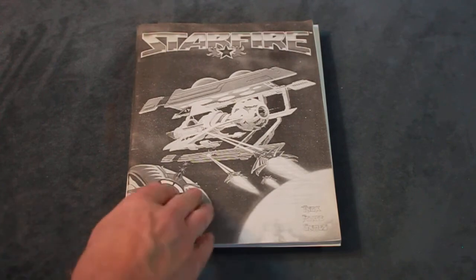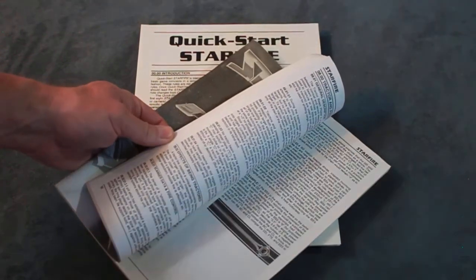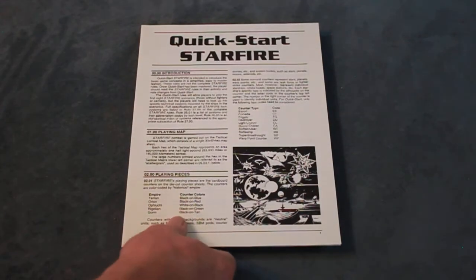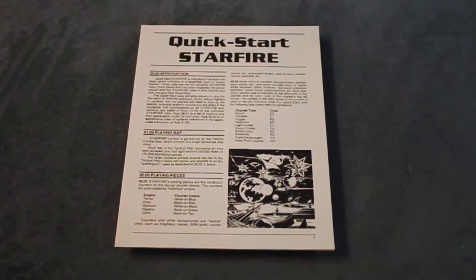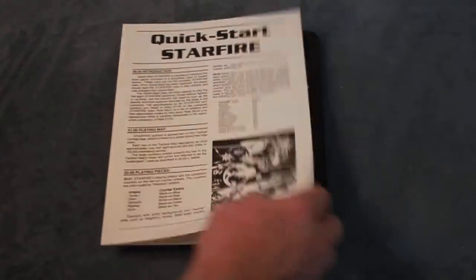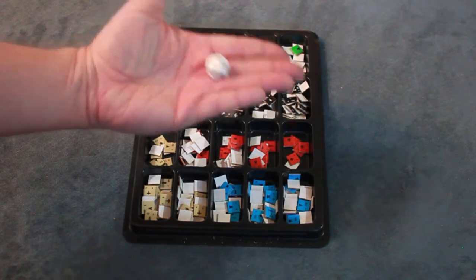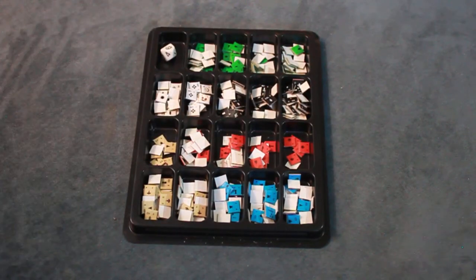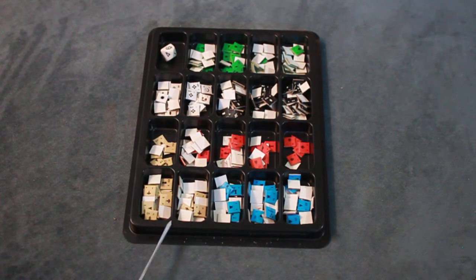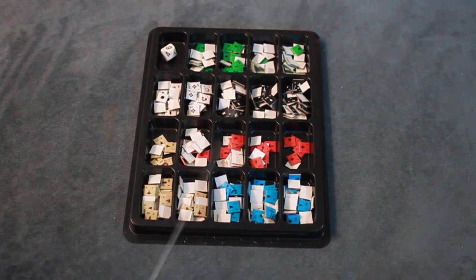As far as components, you have the 96-page rule book, which I'll talk about at a high level showing the different sections and their application when I do the play setup. This is the Quick Start Starfire, which shows you the basic elements of the game — it's always nice to have a starting point. It's got four pages showing you the basics. There's a nice 10-sided die. The box doesn't come with a tray, but GMT trays fit perfectly. It's got 432 counters, all one-sided but functional.